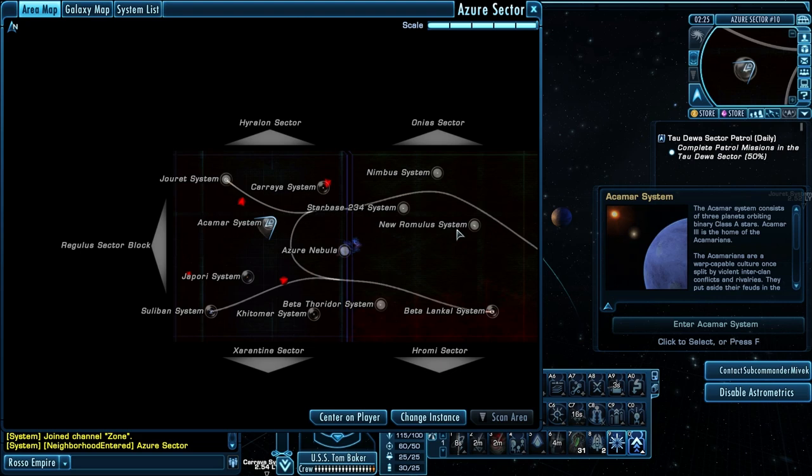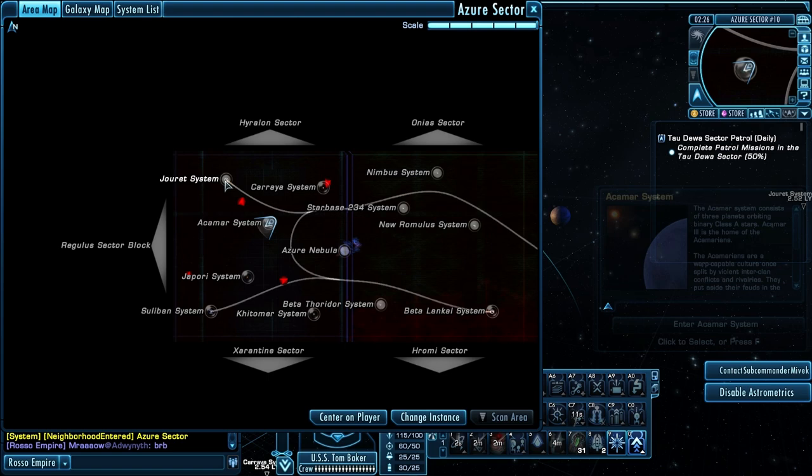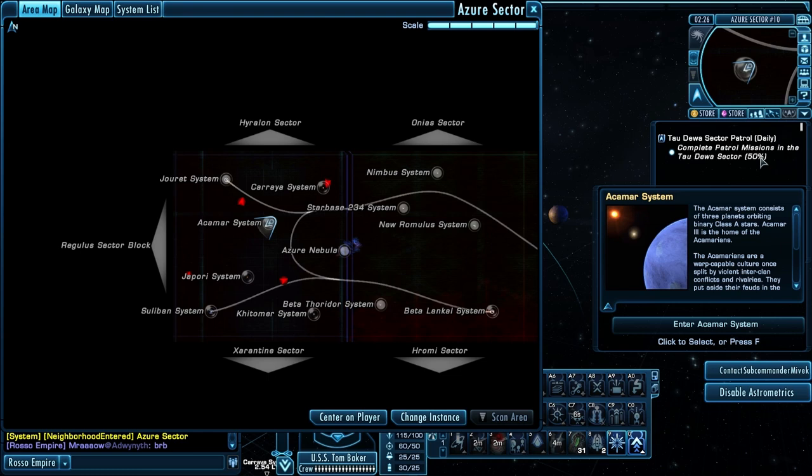So that's the Jurette, the Kuraria, and the Acomar — but those three systems together and we're already halfway done with the patrol, and there's still a ton of systems left. Making very good progress. If I weren't talking through everything and reading all the dialogue, you can get these patrols done pretty fast. Let's head to the Japori system next.